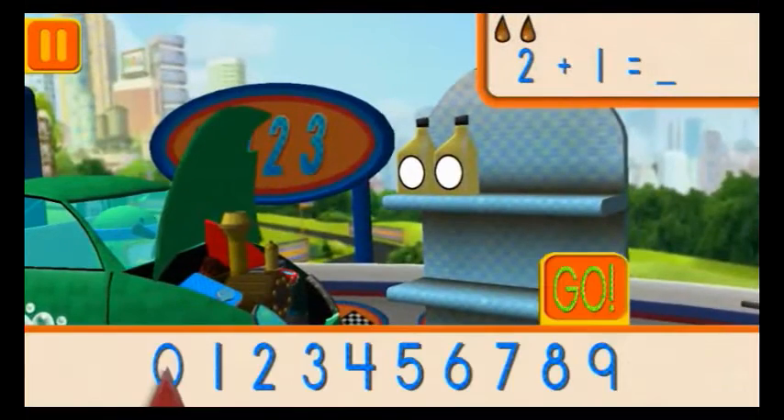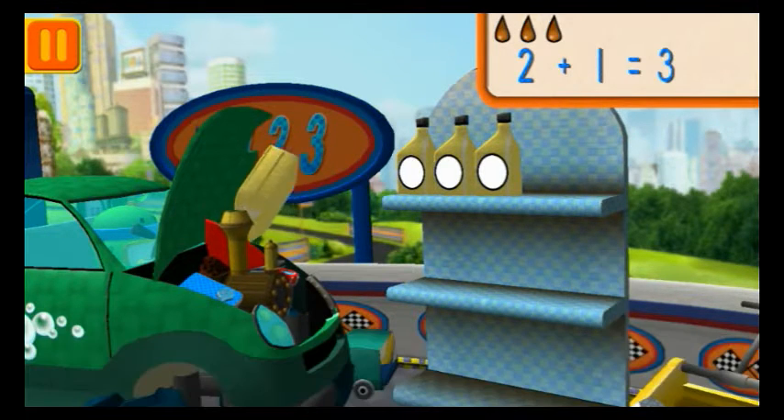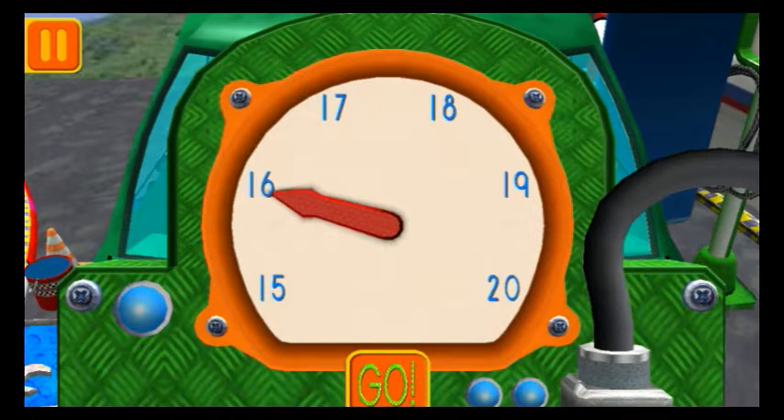We had two cans of oil and we added one. How many do we have all together? Drag the arrow to the total number of cans and press go. We need 18 units of fluid to clean the windscreen. Move the dial to the number 18. When you've finished reading the dial, press go.